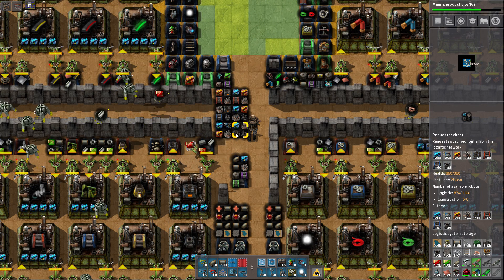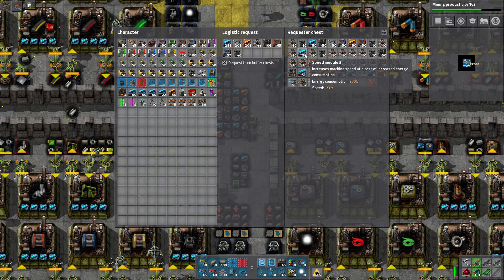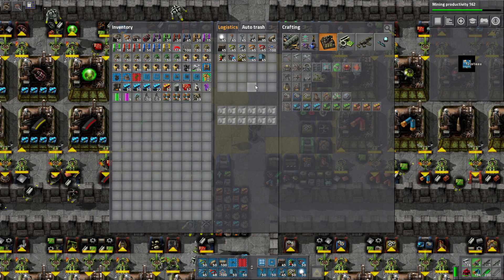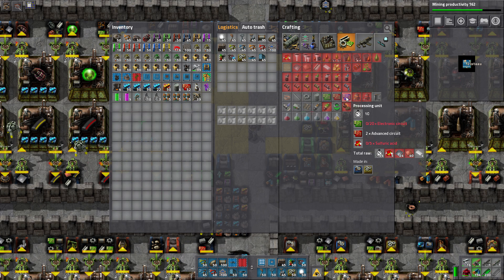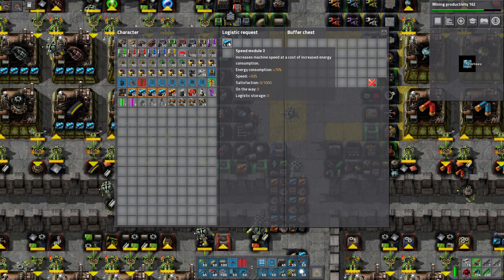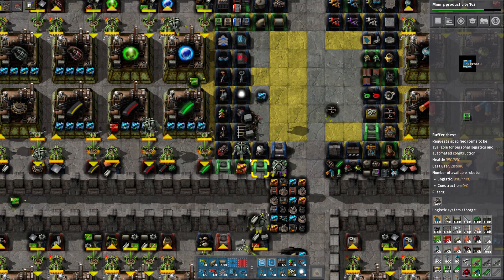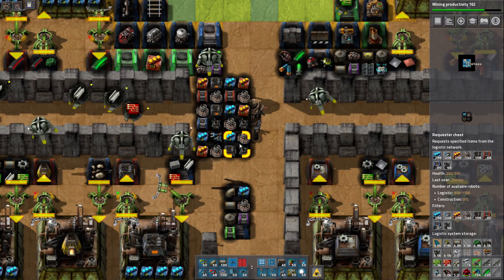One of the big bottlenecks right now in terms of filling out the rest of the base is the production of speed module 3s, productivity module 3s, and the new logistics robots Mark IV — all of which are extremely expensive in terms of processing units, the blue circuits. We've previously updated our base to make as many of those as possible, so we can't really speed that up anymore for this series.